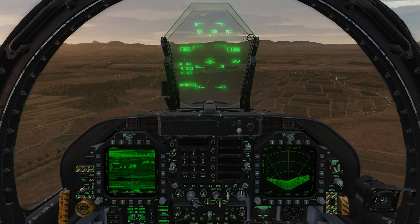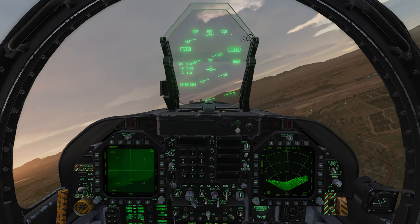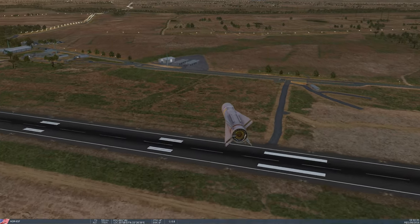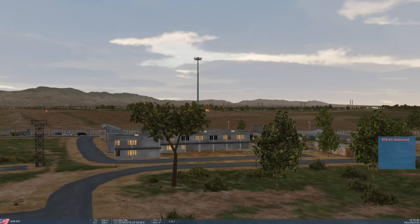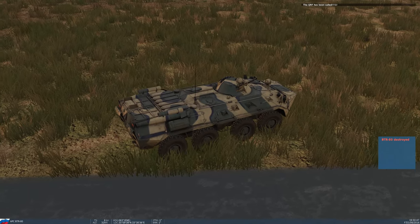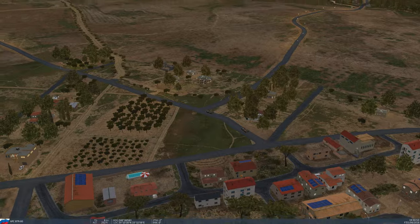I'll pick target two to begin with, slew over to the right, uncage, and rifle off one of my Mavericks. You could do this with any weapon you like. I'll hit F6 to track the Maverick in, and after we take out one of these vehicles we're immediately met with a message — there we are — 'The QRF has been called' up in the top right. Hitting F7 confirms the guys have spawned in.